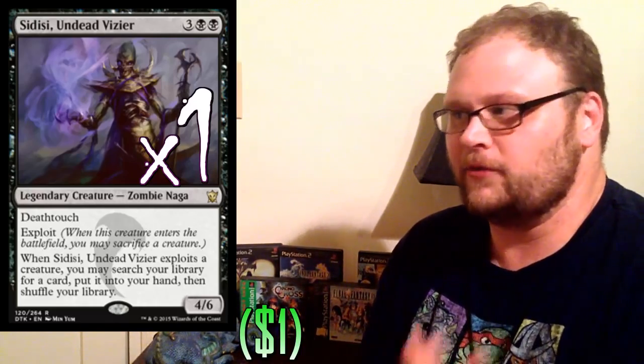One copy of Sidisi, Undead Vizier — the other thing that exploits creatures. I just don't see a reason not to play at least one, possibly two. I'm trying to keep the curve low with Sidisi right here — we don't really need the toolbox strategy since we're playing an awful lot of three and four-drops in the deck. But end of the day, it's always good to be able to search up anything you want. This survives combat with a Siege Rhino — that's pretty good. It lives to tell the tale and kills it. Deathtouch is awesome. And again, whatever you're exploiting will probably come back. So Sidisi is just prime — you gotta have her.